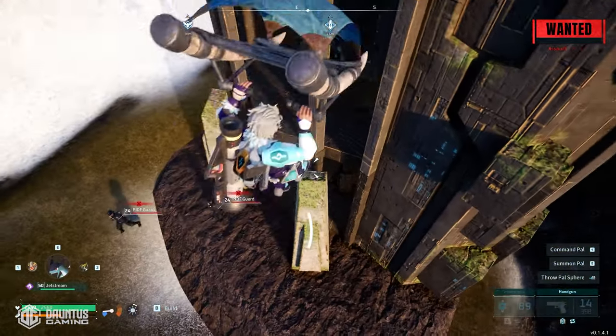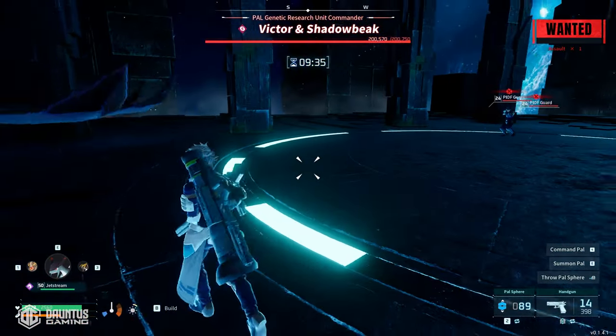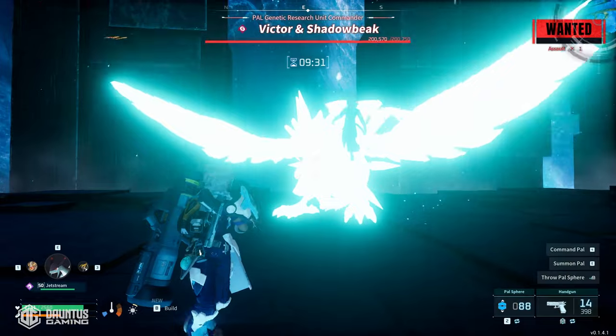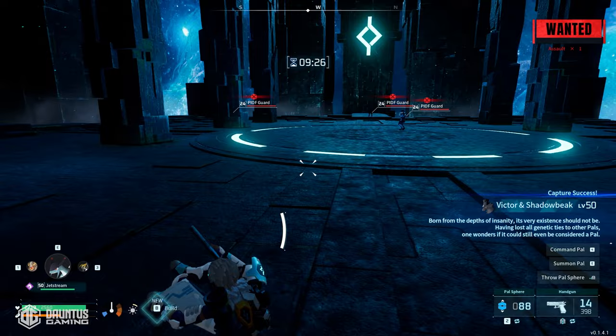As you can see, the guards are still pretty upset. Enter the boss fight. All you want to do here is line of sight the guards so that the boss gets hit by their weapons. And as soon as he goes to the corner, throw any Pal Sphere at him — congratulations, you're a criminal. It's a 100% success rate even though it says zero.